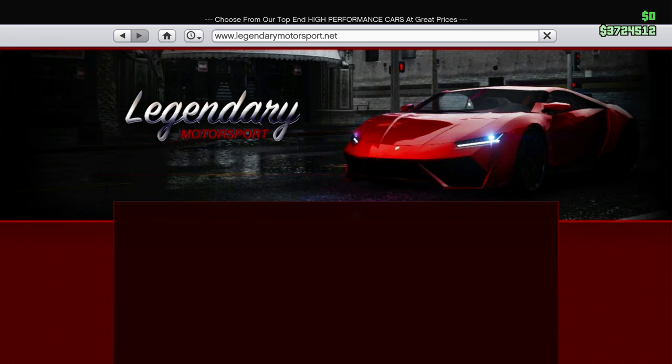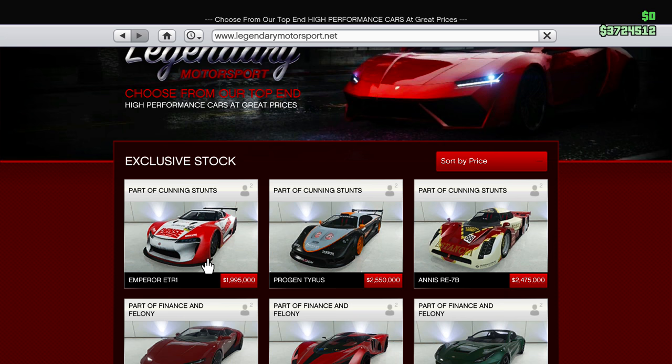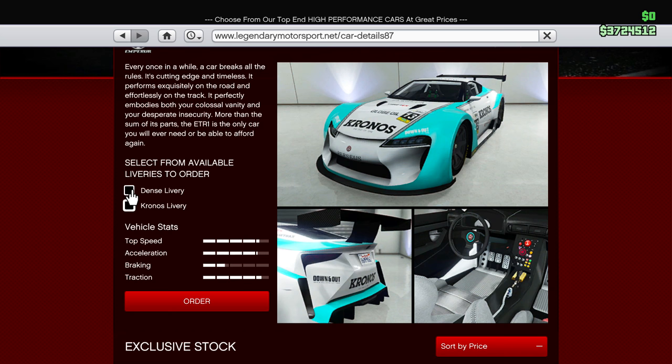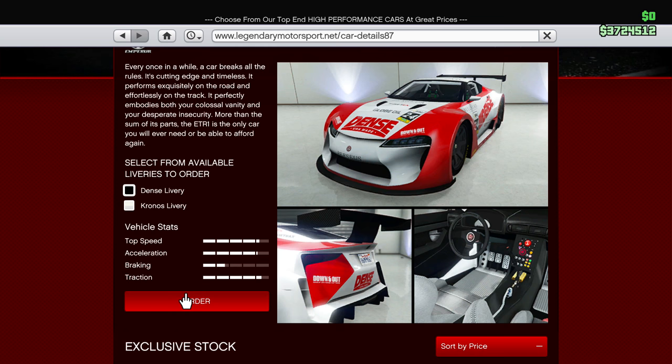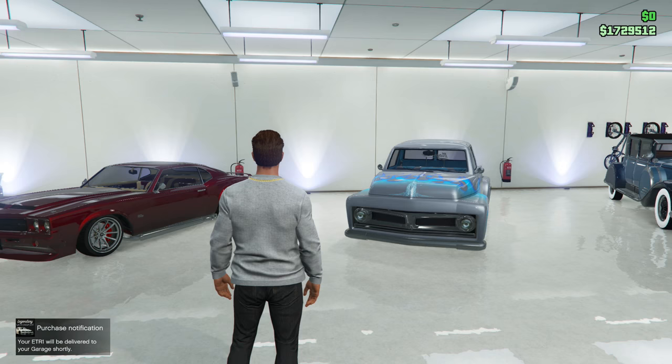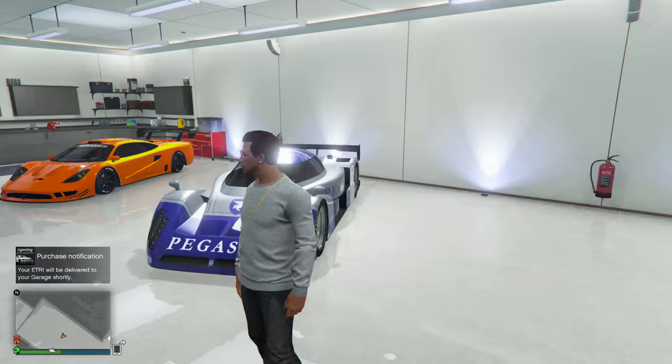1.995 million — basically 2 million dollars to purchase, which is expensive, but it's the least expensive one. That doesn't make it cheap by any means. For the liveries I don't actually know which one I want. I may even just order it in this red livery but then just remove it in the customs, because you can do that which is a good thing. I guess we'll just have it delivered and I'll be right back with you guys when we have our new ETR1 supercar.